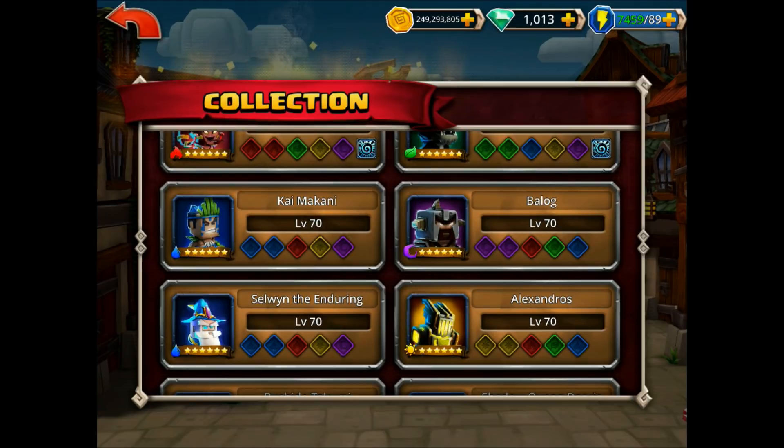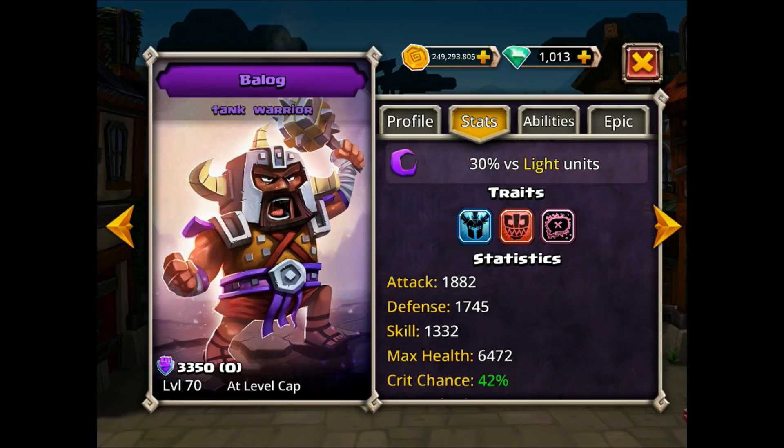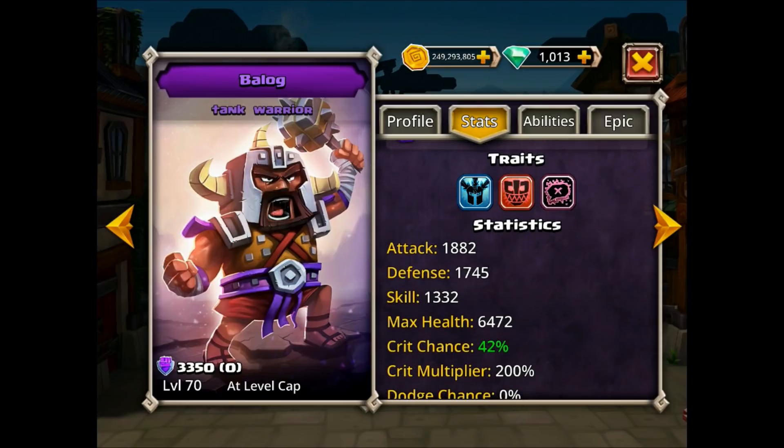Bailog's max health is 6472, likely because he is a tank — so he does get a little bit more. His defense was lower, so he's going to need more health to start with. He is also armored, though he doesn't look very armored when you look at him. As far as skill and health goes, Takumi is better in skill and worse in health. So in the first core four stats, Takumi is hands down better in all aspects except health.